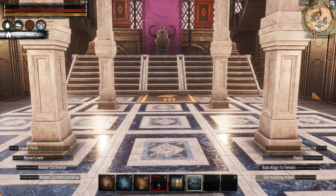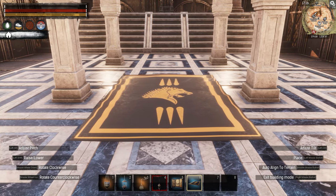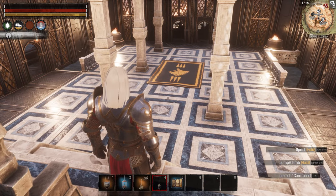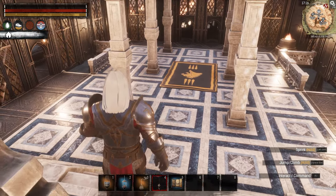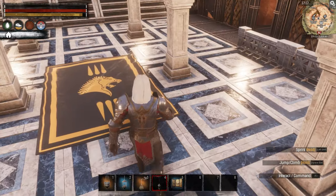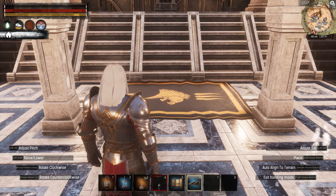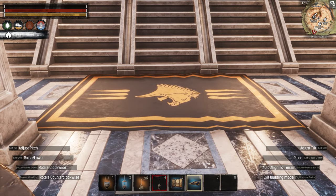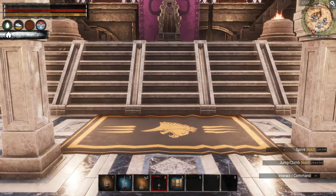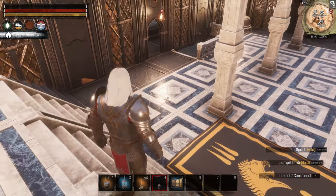It's kind of hard to tell placement — I'm using the tiles to gauge the horizontal center. Looking down from above, maybe we should move it closer to the throne. Let's move it closer and try putting it horizontally instead of vertically — it doesn't necessarily hurt to do that. What about putting it like that?